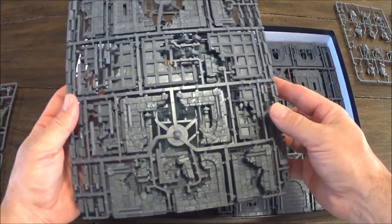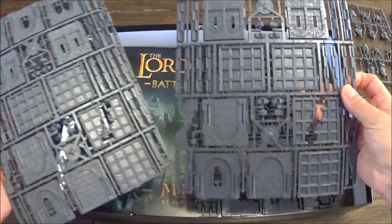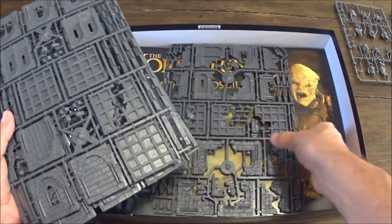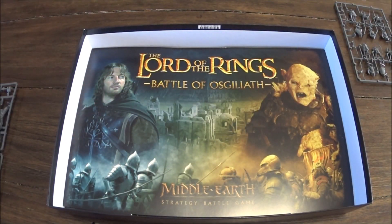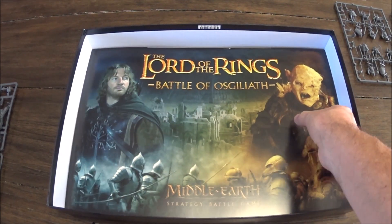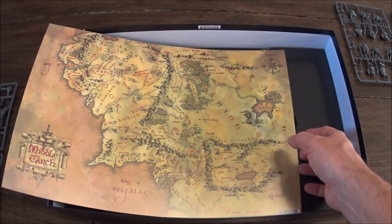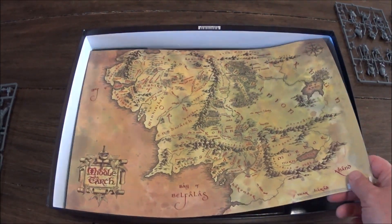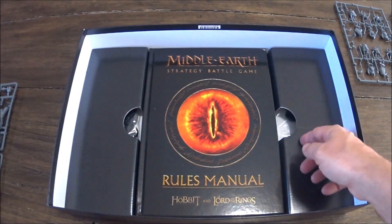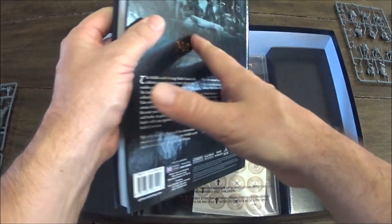Then there are four buildings — each one represents a separate building. They made this box nicer than the Battle of the Pelennor Fields box. You get a neat little map — the Peter Jackson map I call it. I much prefer Tolkien's map or the Peter Fenlon maps.